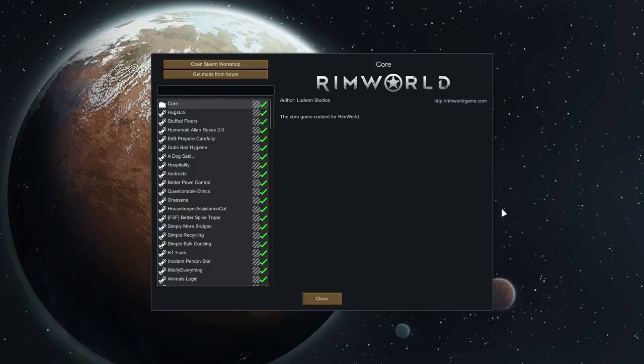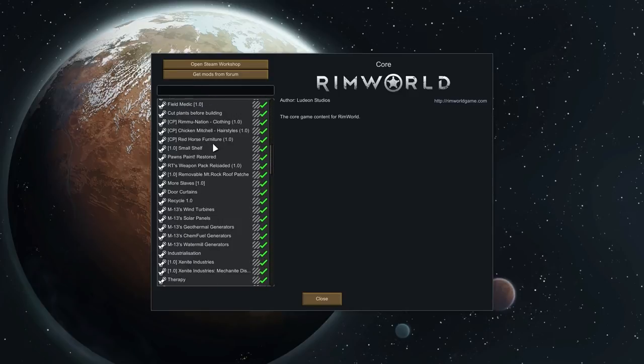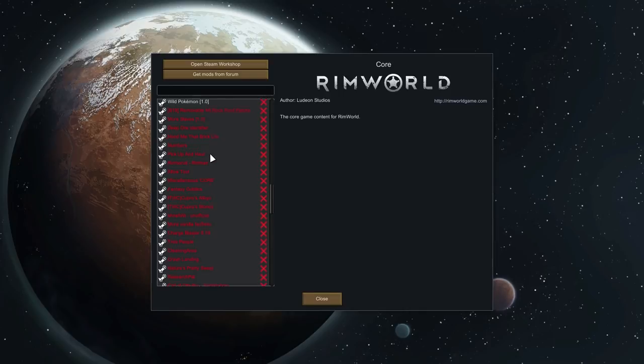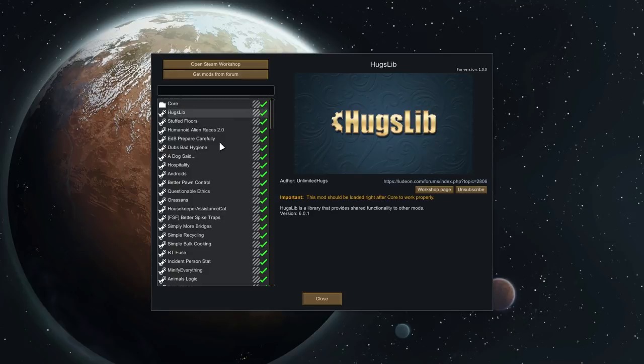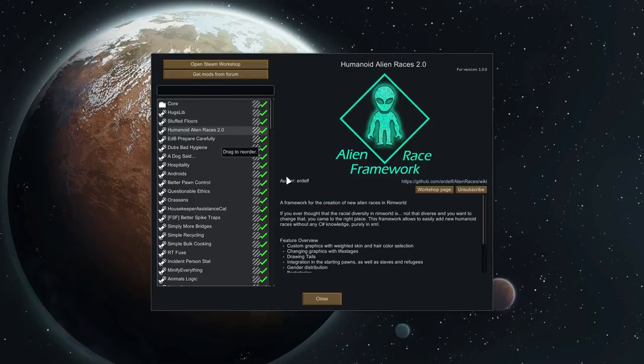I have a bunch of mods prepared today — mods that have been updated so far. Soon I will update my mod list, but for now I'm just going to wait for more mods to update, because there's a lot of red over here that I will want to add eventually. Anyway, Hugslib, stuff floors, humanoid alien races — just quality of life stuff that help other mods work properly.